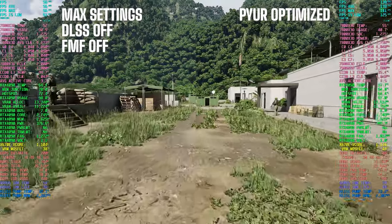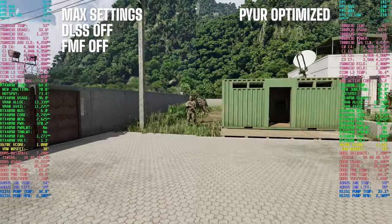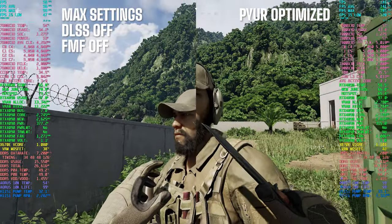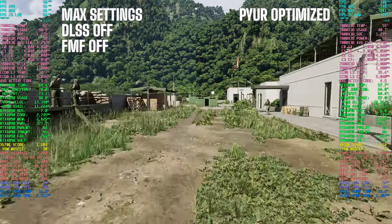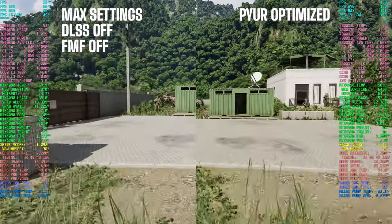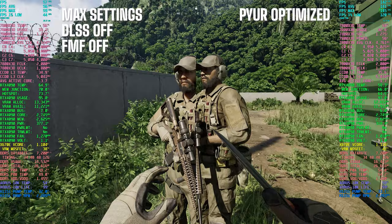To show you how my optimized presets stack up, on one side we've got the fully maxed out graphics settings showcasing the game in all its Unreal Engine 5 glory, and on the other side we've got my optimized presets. Notice any significant difference in visual fidelity? Yeah, neither do I. But here's the kicker — my optimized settings are giving us nearly 150% more performance in terms of frames per second. Technically it's around 137% more FPS, but close enough.